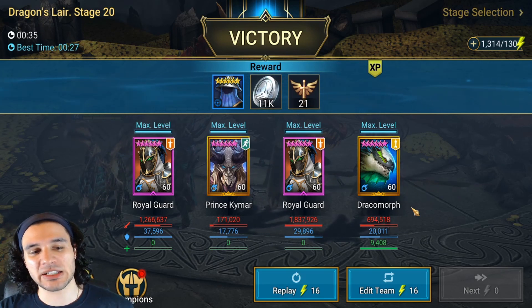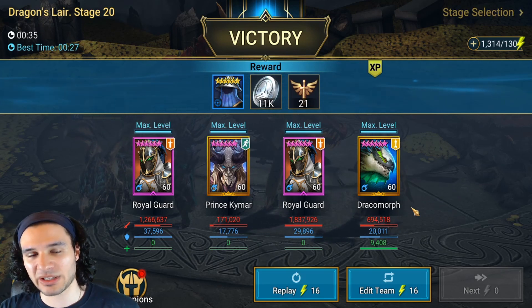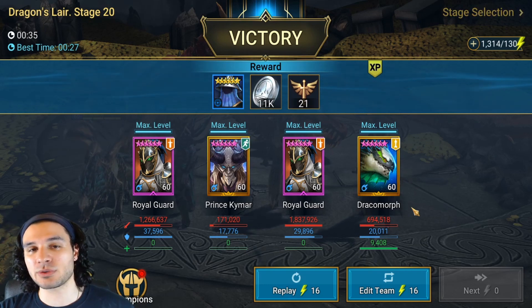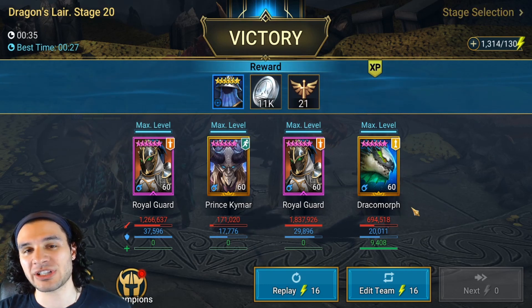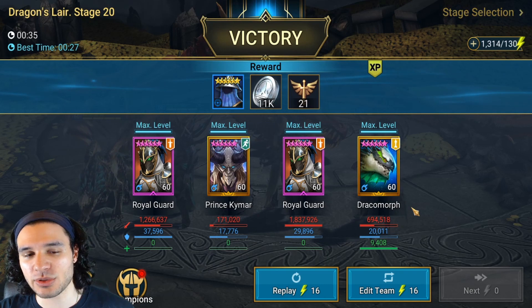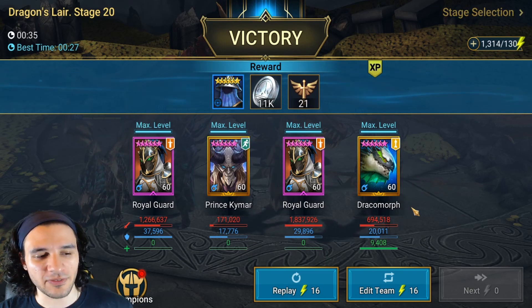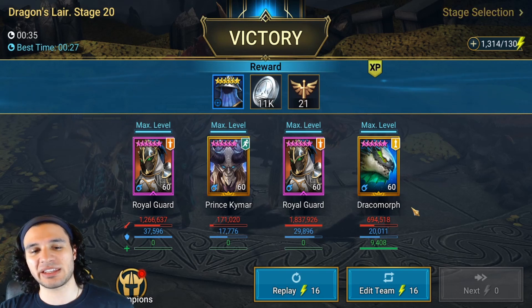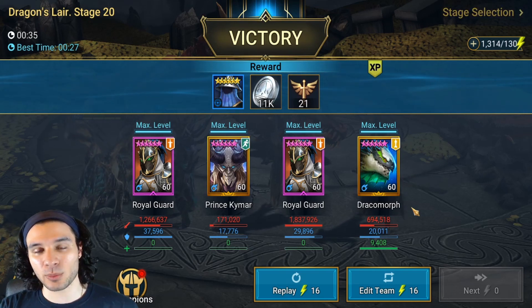He is definitely crucial for a speed farming team. This same concept can be applied in any single dungeon you can think of because of how strong Prince Kymar's A3 is — the ability to completely reset the cooldown, not just reduce it by one, but fully refresh it so it's available for the next active turn. He is going to be a gigantic benefit in Fire Knight, Spider, Ice Golem — pretty much anything you can think of.